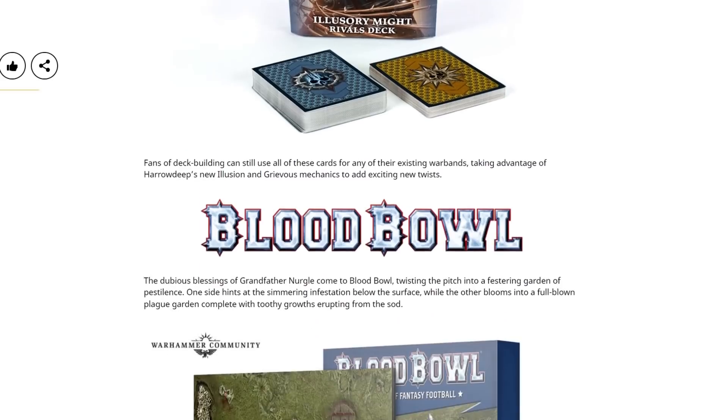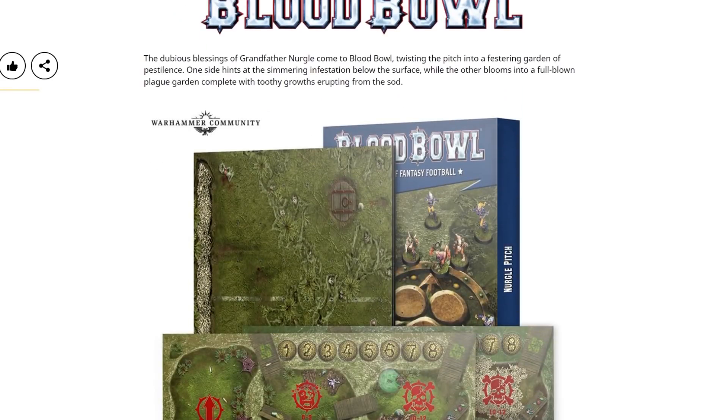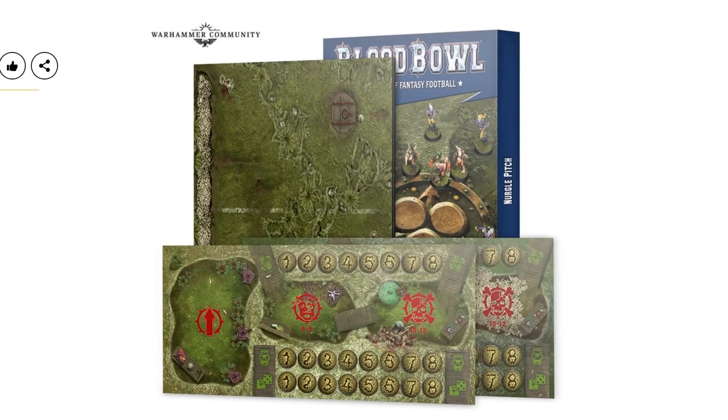We've also got a new Haradeep Rivals deck and a new Blood Bowl pitch — the dubious bettings of Grandfather Nurgle. I really need to just get a Blood Bowl team. I wanted to do dwarves, and someone said orcs. When I said I wanted to do dwarves, all the comments were like, 'No, don't do dwarves — everyone hates dwarves, you will be hated for playing dwarves.' And now I don't know what to think, because I really like the look of dwarves and I like the big death roller thing. But I don't want to rock up to a game of Blood Bowl, pull out dwarves, and have people judge me. I'm always one to be contrary, so if something's good I don't necessarily want to play it — which is probably why I lose games all the time.